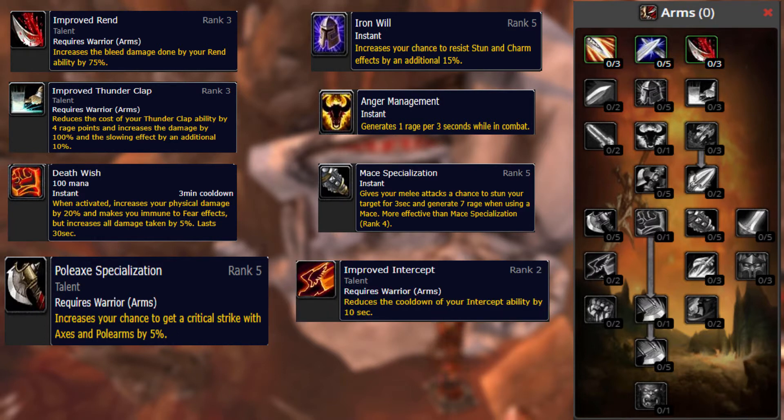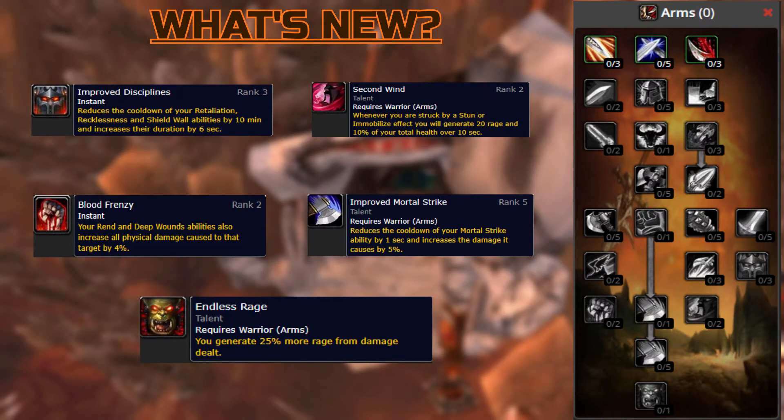Improved Intercept is moved here from the Fury tree. And what's new for our Arms Warriors? We have Improved Disciplines, Second Wind, Blood Frenzy, Improved Mortal Strike, and Endless Rage.